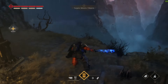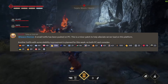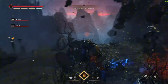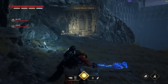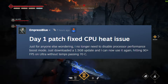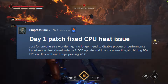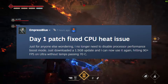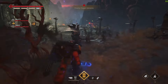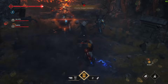A small hotfix has been pushed out to PC — this is a minor patch to help alleviate server load on this platform. Another hotfix will add stability improvements for both console and PC. This came out just before the game launched, and this right here is the day-one patch that fixed the CPU heat issue. Someone reports they no longer need to disable processor performance boost mode — after a 1.5 gigabyte update they're now hitting 90-plus frames per second on ultra without temps passing 70 degrees.